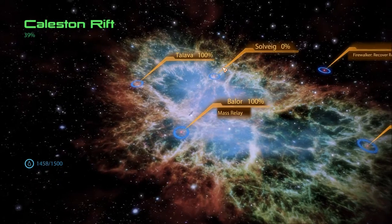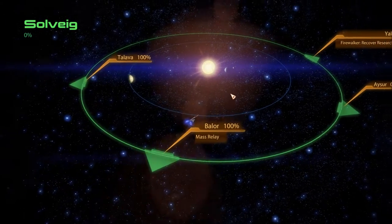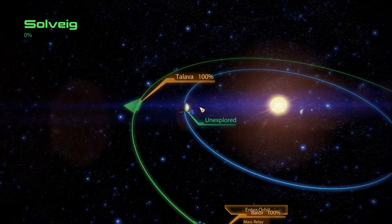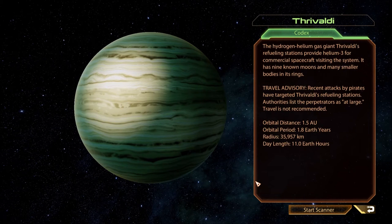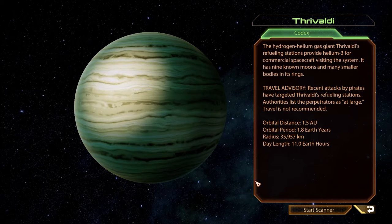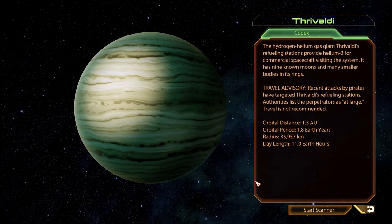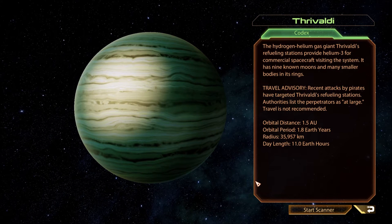Let's go to Solvig. Only two? Two planets and a moon. Let's do this outermost one first. Thrivaldi — the hydrogen-helium gas giant. Thrivaldi's refueling stations provide Helium-3 for commercial spacecraft visiting the system. It has nine known moons and many smaller bodies in its rings. Travel advisory: recent attacks by pirates have targeted Thrivaldi's refueling stations. Authorities list the perpetrators as at-large. Travel is not recommended.